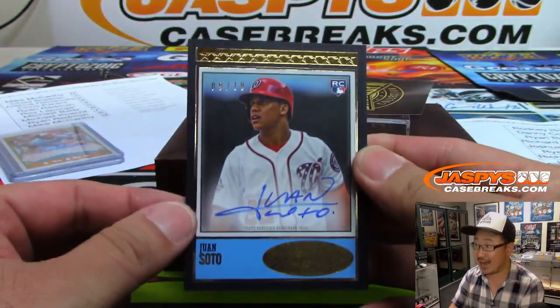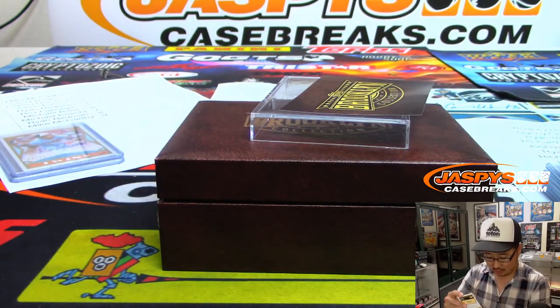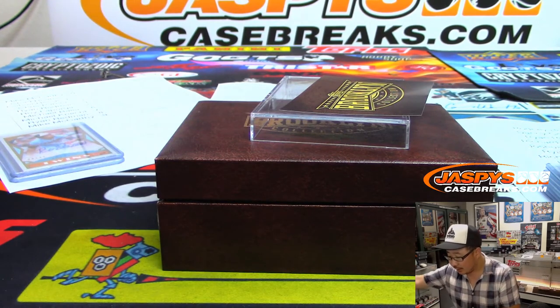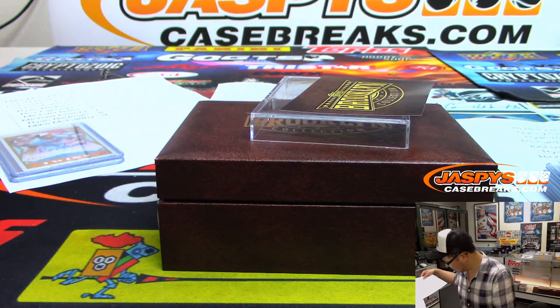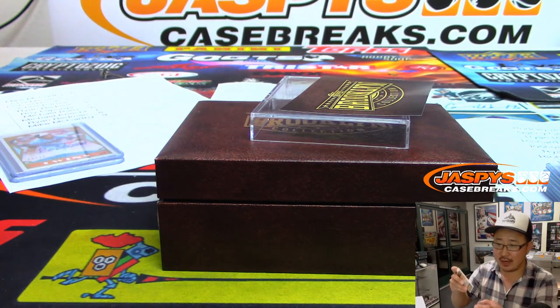And the last one is 9 out of 10 — Juan Soto, rookie autograph. Juan Soto — Eric Bailey picked him up straight up.